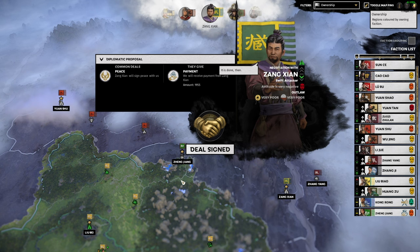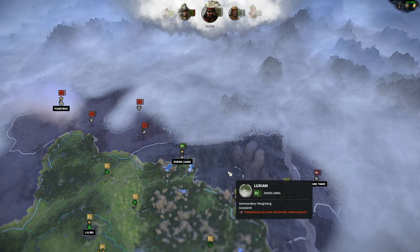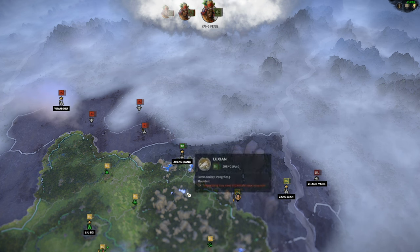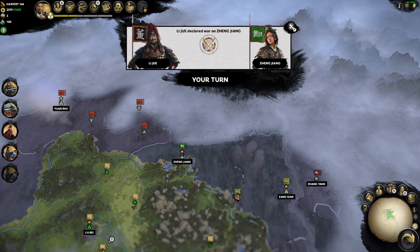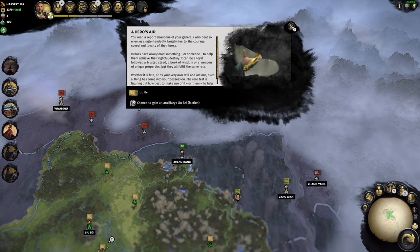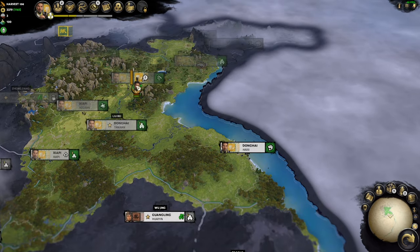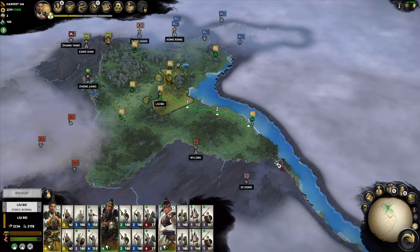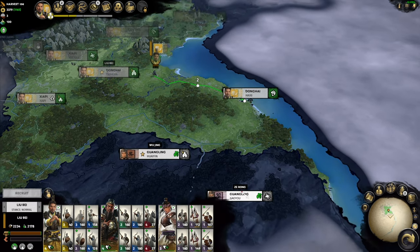Yeah it is a guy north of me - he wants to give me 2K, I'm gonna accept it. 2K for peace. I've accepted it because I've moved my army south anyway, and I didn't even know I was at war with him. I think it was a leadership change. Anyway, now we can definitely go down south and I'm going to attack this Z Wrong to try and get closer to you.